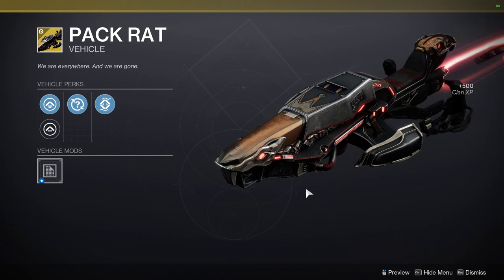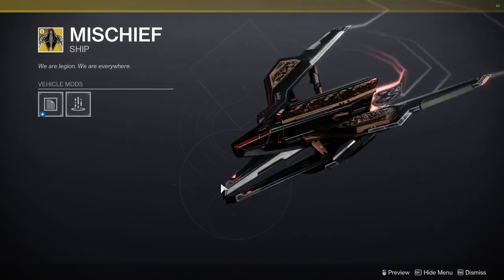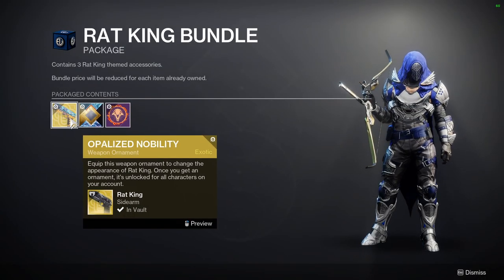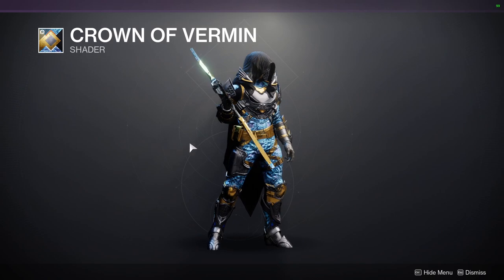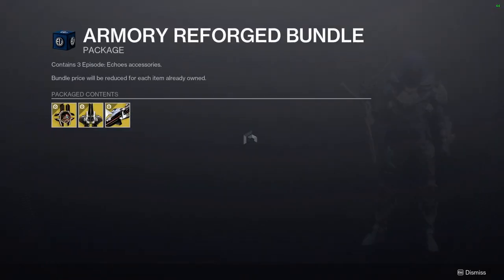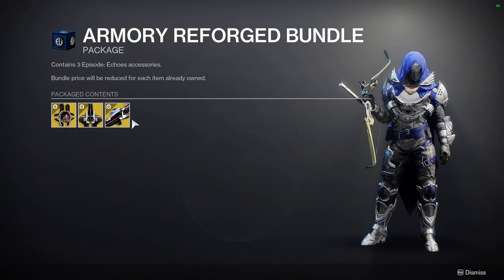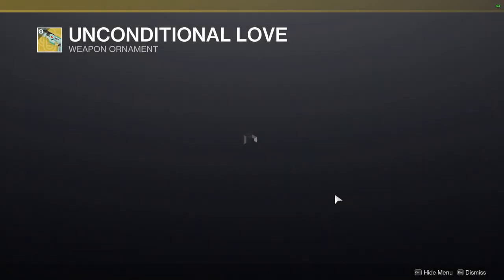The Mischief Bringer Bundle — whatever they call it — looks like the Rat King set, and honestly I'm really into it. The ship and the Rat King shell look cool. There's also an Opalised Nobility ornament which looks pretty cool, plus a shader with it, though again I feel it's gross to sell shaders. The Armory Reforge Bundle looks pretty cool. The Eclipse Hunter I like quite a bit and all those pieces look really cool.